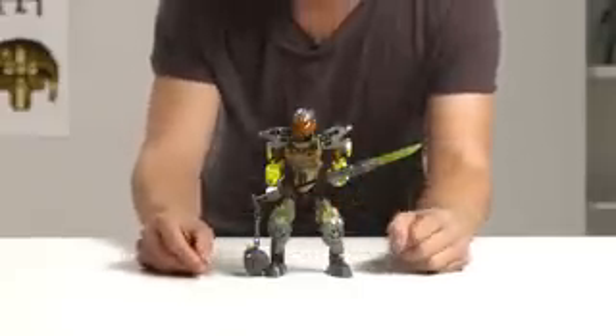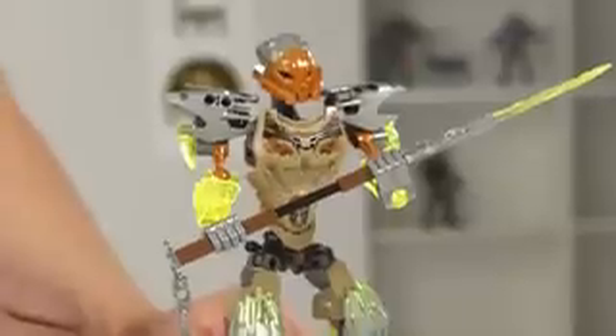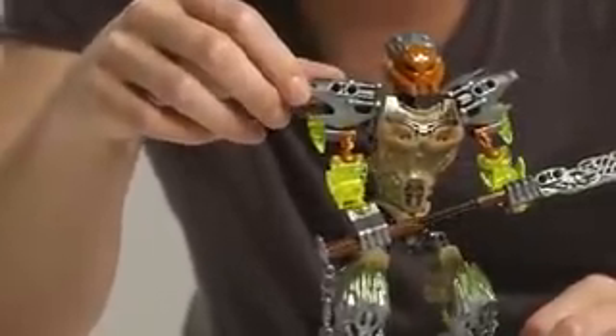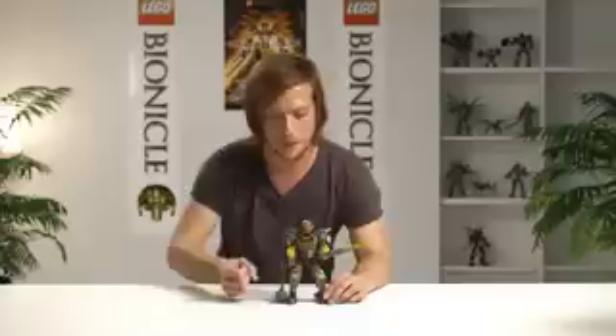Next up, we have Pohatu. Pohatu's one of the shorter guys, but he's really strong. He's the Uniter of Stone, so he has this control. He has wide shoulders here to give him really meaty arms.